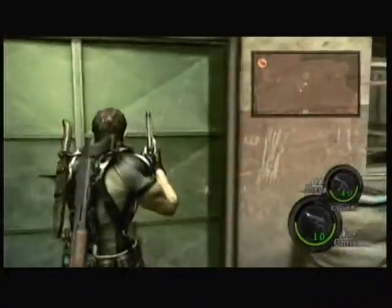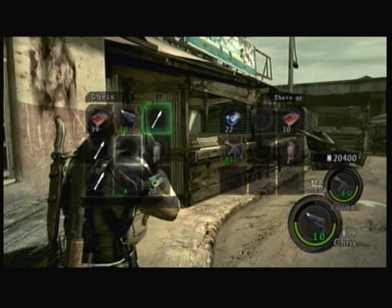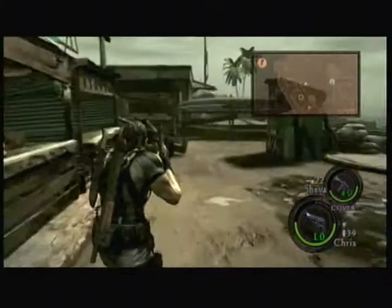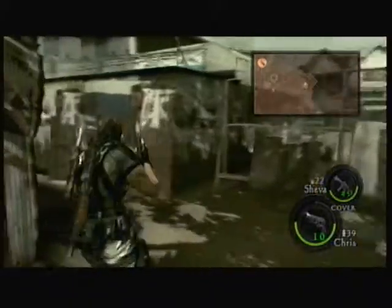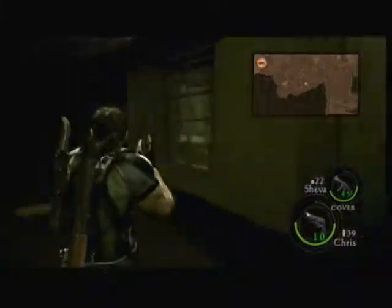Most people come through the front door right here. But if you go around the side and jump in through the window, it actually makes it more difficult for the Majini to come at you. Right to your right, right there — that's where the BSAA emblem is. So you just come around here and jump through this window.